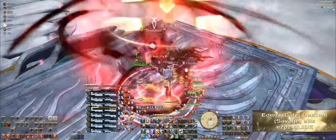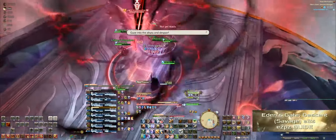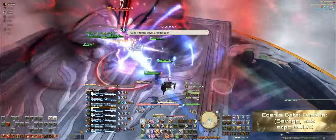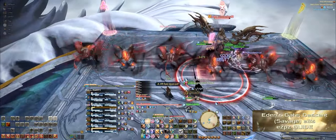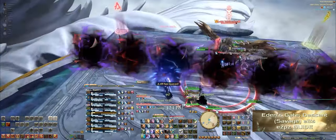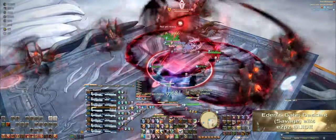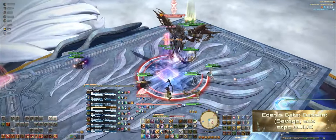Next up there'll be a party AoE, so just stack in the middle, and then she'll cast one of two mechanics: either Doom Void Slicer, where the entire party dodges by stacking underneath the boss, or Doom Void Guillotine, where the entire party has to stack on either side of her to avoid her laser line through the middle. In both cases adds will spawn, so dodge those accordingly. Keep in mind that the direction the add is facing is the way it will travel when it spawns. At the same time, four people will get giant AoEs around them, so spread them out.